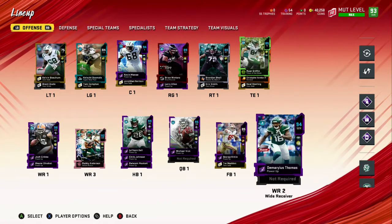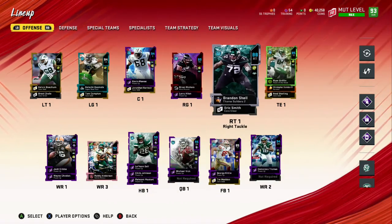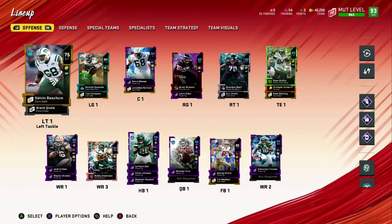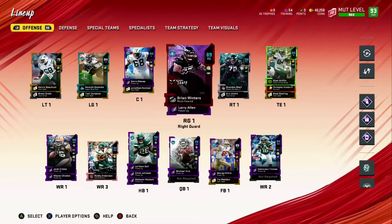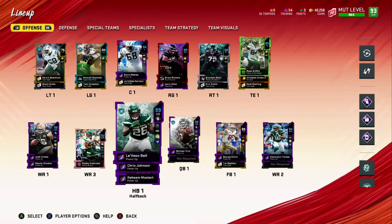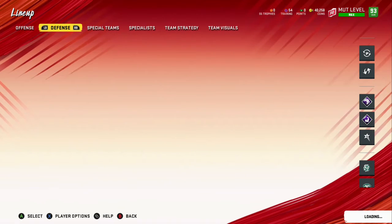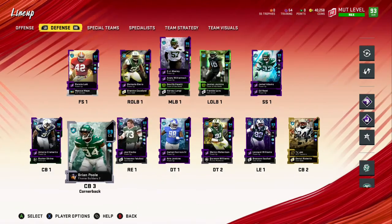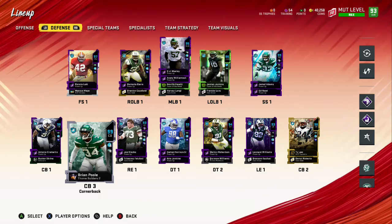With all the chemistries we got Josh Cribs, Dominic Thomas playing. We upgraded Brandon Shell. From the solos we had the 95 Kelvin Beachum — believe me it helps in the game. We had a full offensive line, but I did just get rid of him. I just bought Le'Veon Bell's card for 300k.